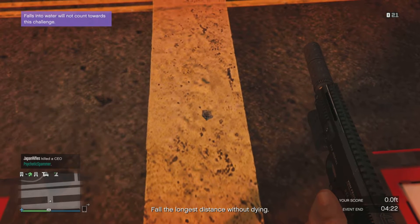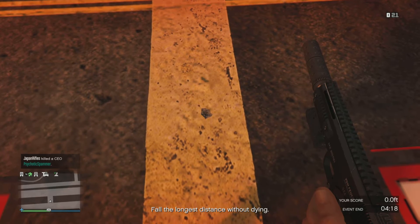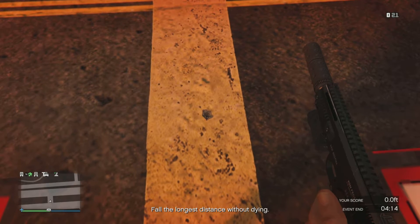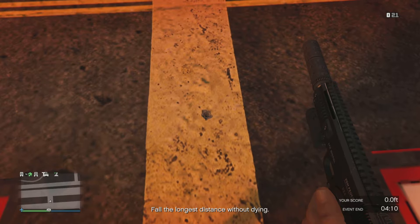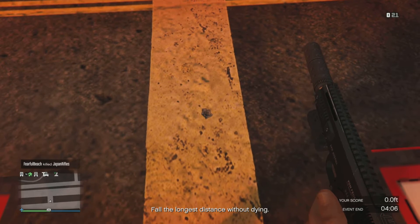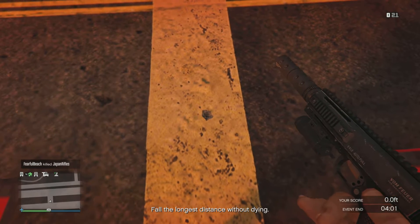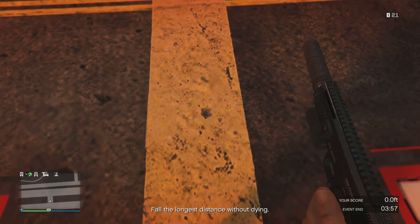Apparently the GTA 6 game is supposed to come out in 2025 or 2026, which is a very, very long time from now. Because currently the date is April 1st, 2022, so you still have a very long time before you actually get to see what GTA 6 actually looks like.